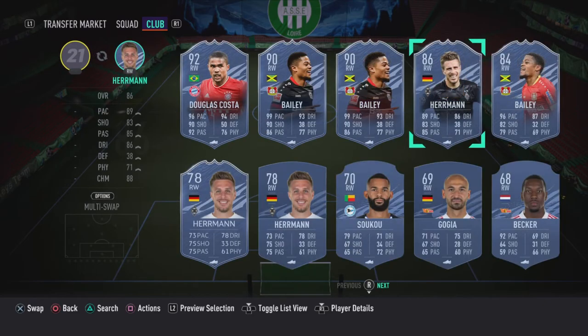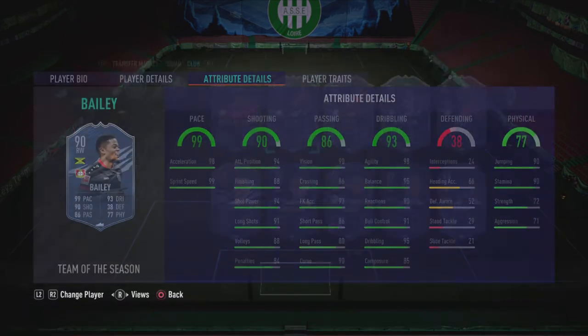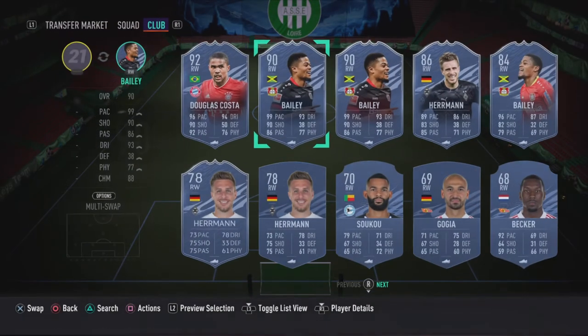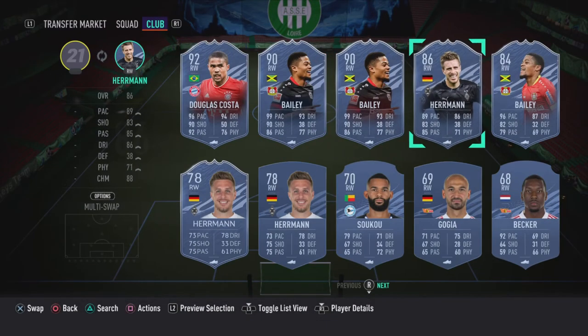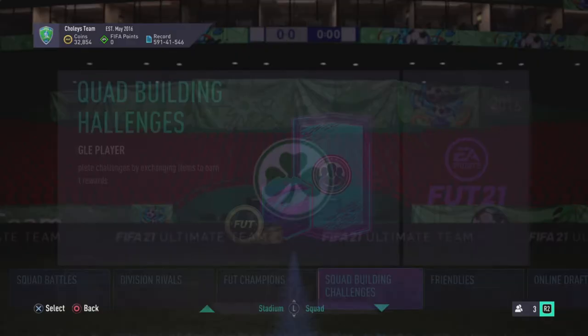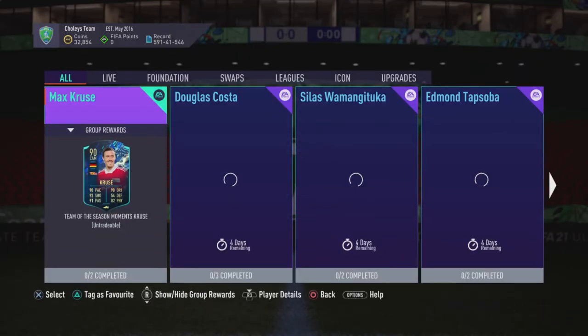On the right wing you could just get Bailey to be fair, but that might actually be a bad shout. Bailey has five-star skills, same pace, a lot better shooting, probably better passing, and roughly the same dribbling — definitely better than some options. But there aren't many alternatives to be fair in this league at right wing.